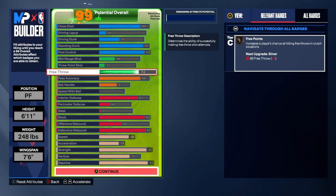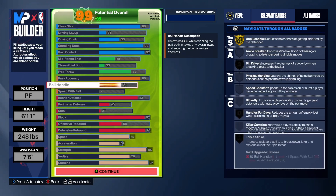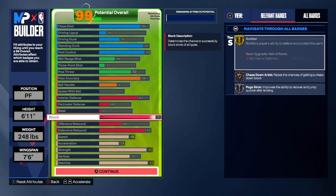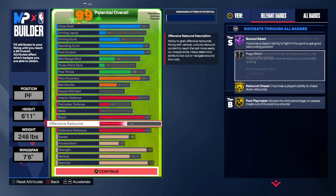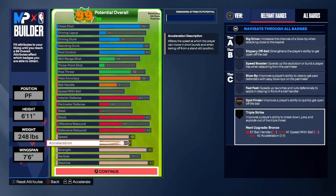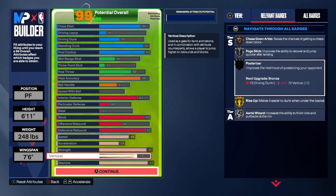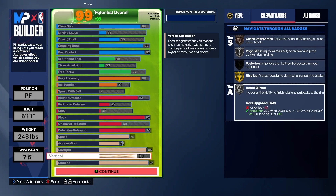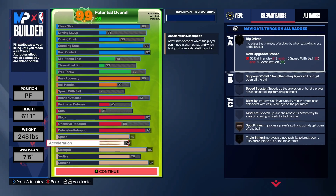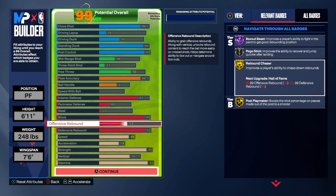A 92 block gets you Gold Anchor as mentioned, plus Bronze Chase Down and Silver Pogo Stick. With 93 defensive rebound you get Hall of Fame Box Out Beast and Gold Rebound Chaser — so you're getting all those box outs and snagging boards. The 95 strength gets you Hall of Fame Box Out Beast, Gold Brick Wall for setting screens, and Gold Bulldozer — overpowering defenders with the ball going to that layup. You also get Gold Fearless Finisher, Hall of Fame Back Down Punisher, Silver Post Lockdown, and Hall of Fame Immovable Enforcer, which improves your ability to guard ball handlers and finishers.